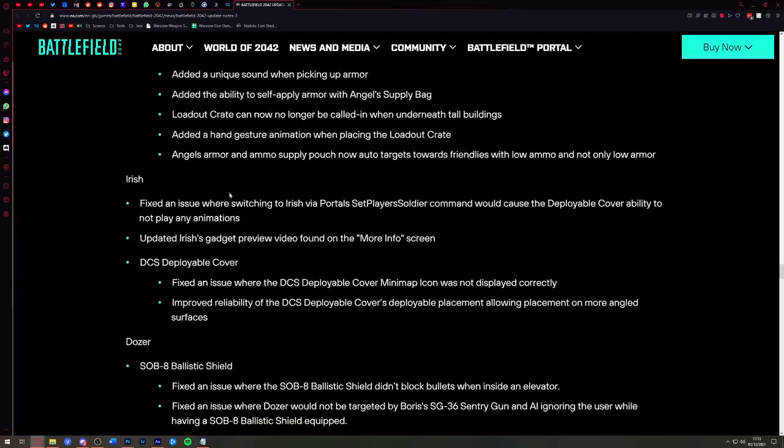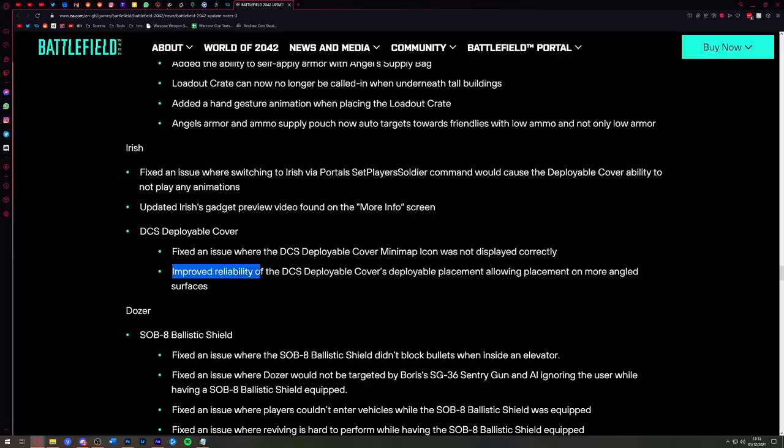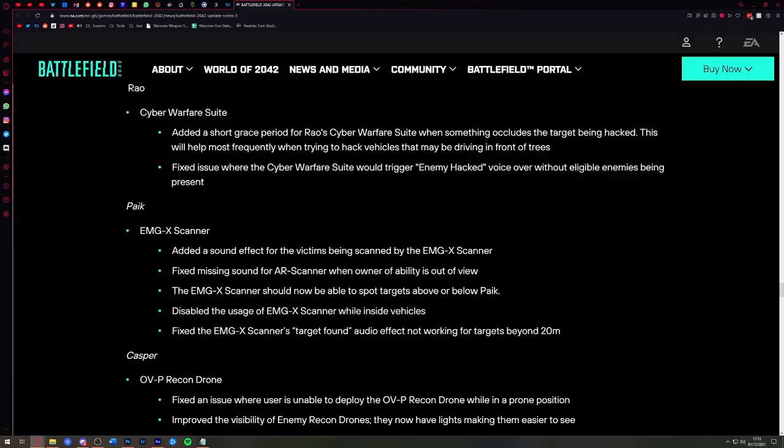Moving on to Irish: the biggest fix is improved reliability of deployable cover placement, allowing placement on more angled surfaces. Basically it means you can put Irish's shield down in places you couldn't before. For Rao: there's been a slight buff to the cyber warfare suite — Rao will now have a grace period when trying to hack somebody. If you're trying to hack a helicopter and it goes behind a wall when you're almost done, the game will let you finish that hack.